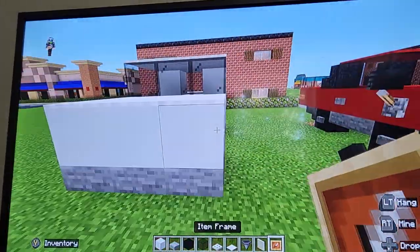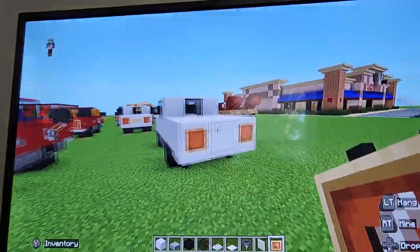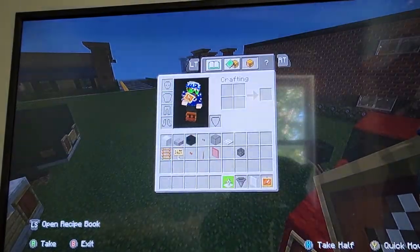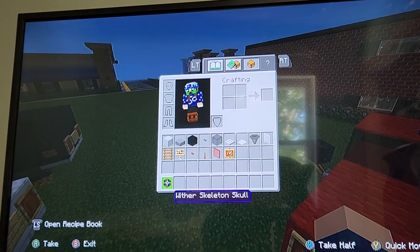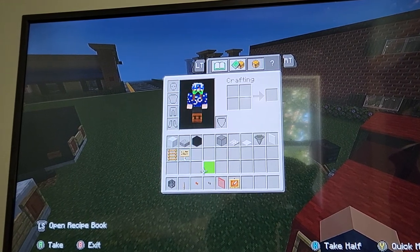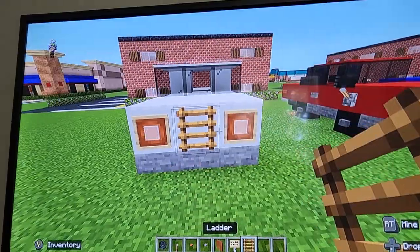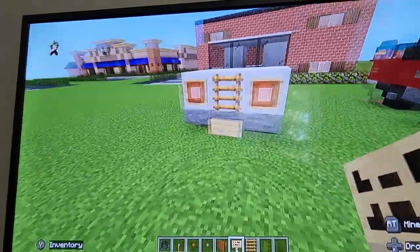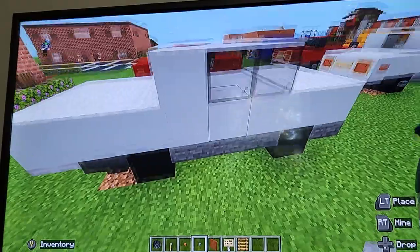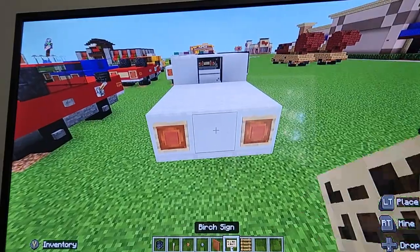Item frames on the sides at the front with white stained glass pane, but at the back leave them empty until we get the red stained glass pane. Here at the front put the ladder in between the item frames, and at the bottom put a birch sign — write whatever you want in that, it's a license plate obviously. Stone buttons in the wheels, also underneath the last glass. At the back, red stained glass pane in the item frames and a birch sign in the middle.